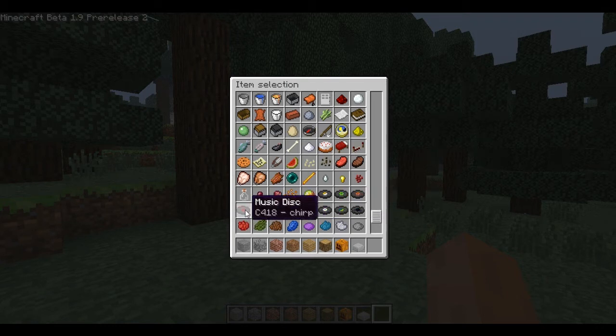The new discs are called: Blocks, Chirp, Far, Marl, Mellow, Stull, Strad, and Ward. And this one is just number 11. So these were the originals — 13 and Cat.